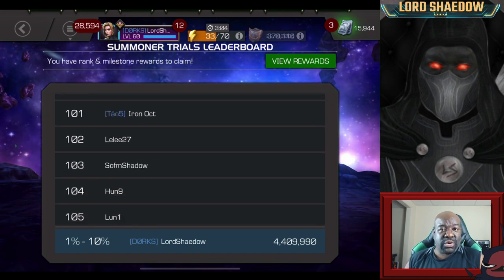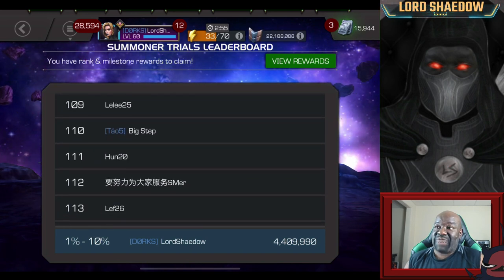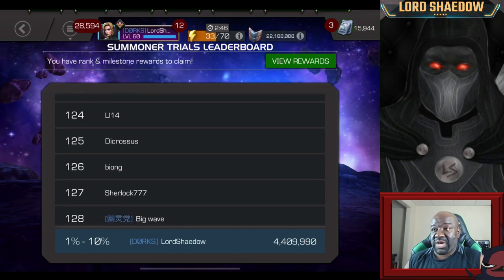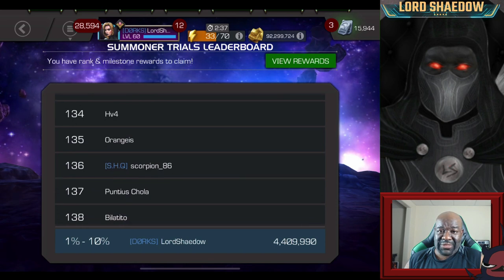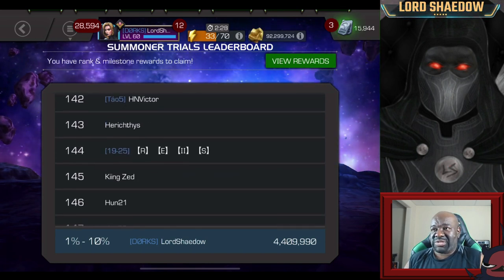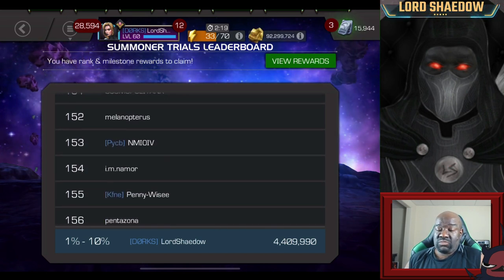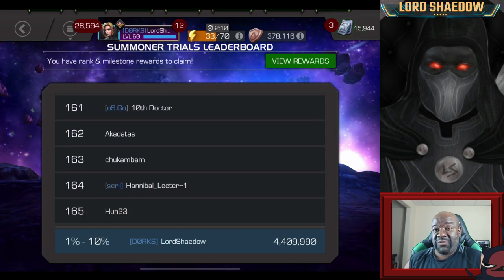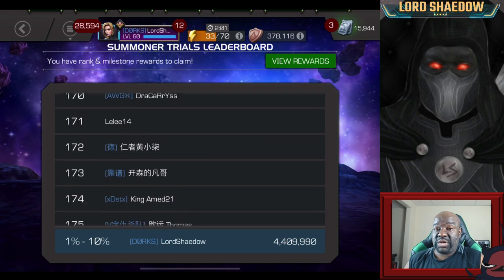I usually stop at 1 million, go do something else, come back later and do another million, spreading it out over three days. Sometimes I procrastinate and have to grind more on the last day. I do like what they've done with this arena — I didn't like the two-star arena, and the three-star I'd boost through quickly but didn't care for it either. This one I can use my four-stars, most of which are fun to use. You can also use boosts on three-stars here, which helps if you don't have many four-stars ranked up — max them out boosted and they give a good amount of points.